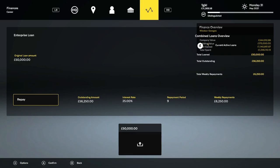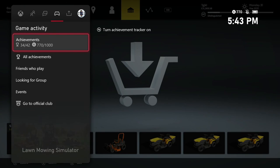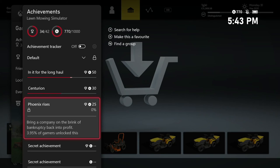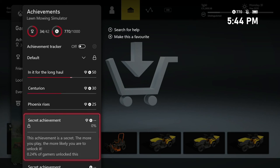We just need to focus on repaying that last loan. If you go into your achievements now, we need 100 contracts, we need to mow 100 miles, we'll get the Phoenix Rises achievement after our next week of contracts. And then all we have left are the four challenges and getting to the 4th of July. We almost have nothing left related to mowing ourselves.